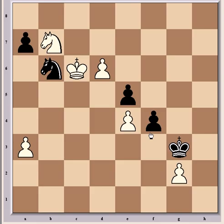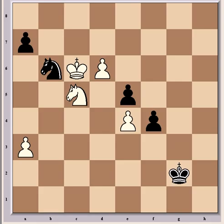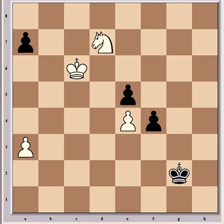Now Kg3, still going for counterplay by queening the f-pawn. But as always, Kramnik has judged the position excellently. Because now comes Nc5, and white is winning even after Kxg2. Because now we have the forcing line: d7, Nxd7, Nxd7. Now f3, and it appears white may be in trouble, but Kramnik has a winning plan of course.